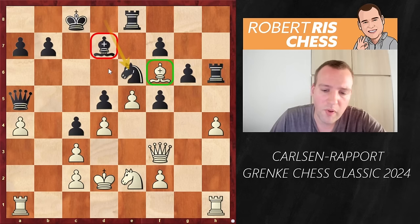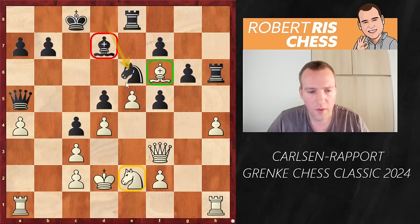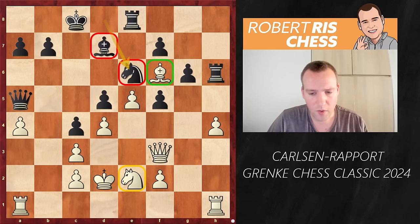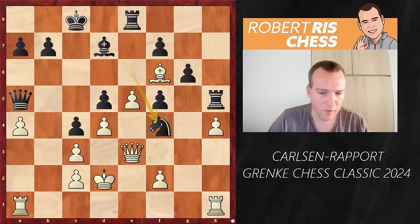But how is white going to break through? I think the plan should be at some point to trade off the knight on e2 for the knight on e6. But if you play Nf4 here, you've got to reckon with Nxd4 ideas — that's not a good move. Instead, Qe3 first to attack the rook, and then after the rook goes away, play Nf4. It's definitely better for white with a better bishop and the black king somewhat more vulnerable.